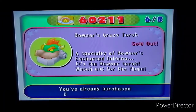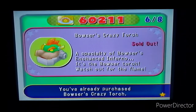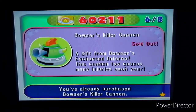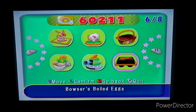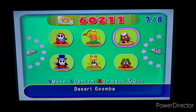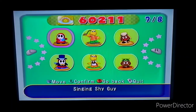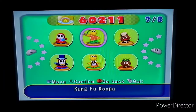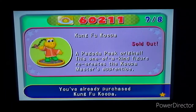Then we got the Fuzzy Sheep - pretty cute, I would get one. 'This stuffed animal is a world famous sheep, you'll love the wool.' Then the Windy Cheese - 'A rich cheese made from sheep's milk.' Now here are Bowser's Enchanted Inferno souvenirs. Bowser's Crazy Torch - 'A specialty of Bowser's Enchanted Inferno, watch out for the flame.' If you step on that happening space you'll lose 10 coins. Then Bowser's Killer Cannon - 'This cannon toy causes many injuries each year.' It's so funny reading this like it actually happened in real life. And Bowser's Boiled Eggs - 'A delicacy from Bowser's Enchanted Inferno, sulfur boiled eggs, mmm, pungent.'